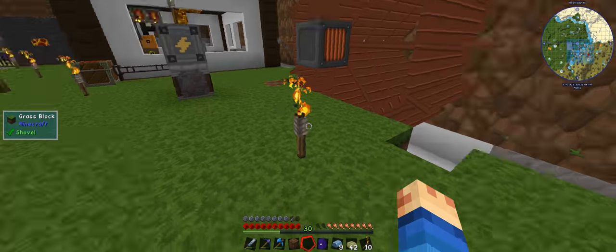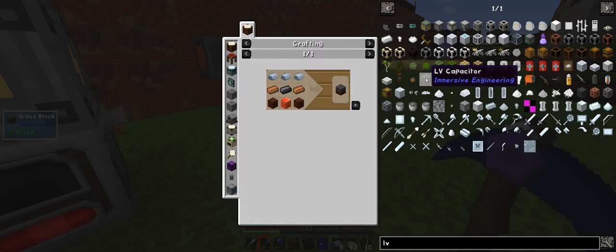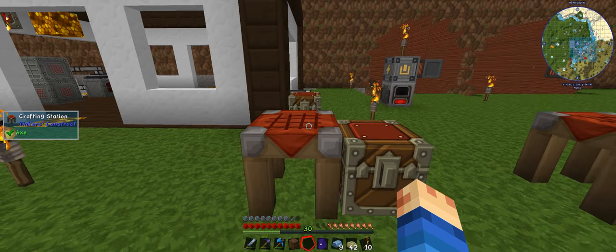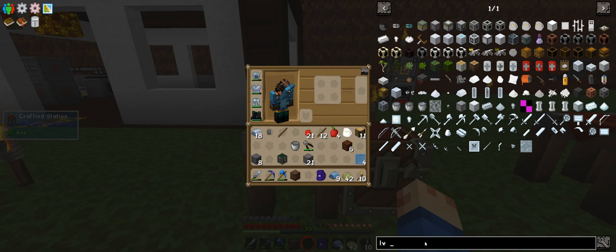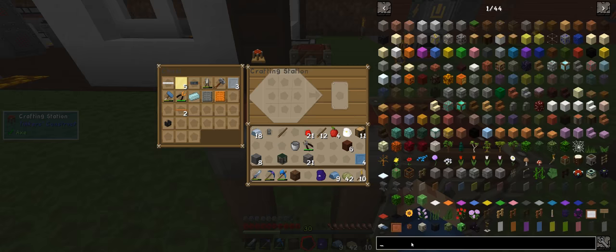There we go - we got the water wheel set up. We can move the power cube to here. What we actually want is an LV capacitor - this will be the first initial, which we could make really easily. Actually no, we can't because we don't have redstone here. We still need wires and we need clay because we need the LV wire connections. We need redstone here for that. To get redstone here we need the atomic reconstructor, which we can actually do.